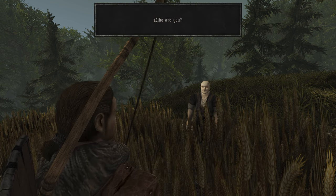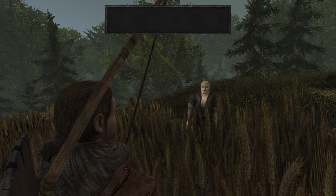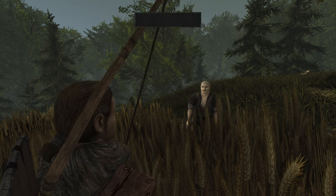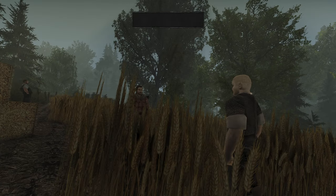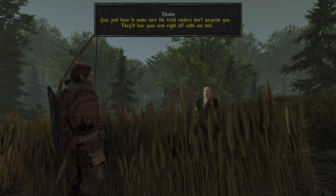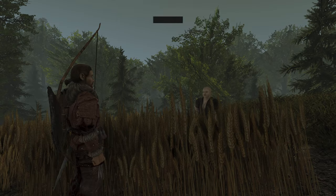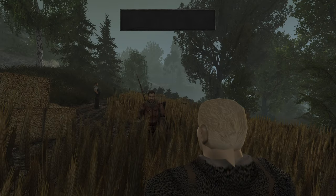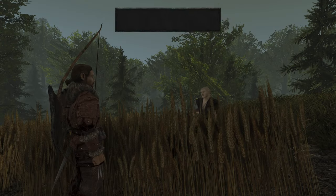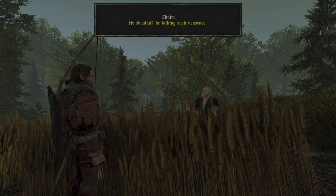We cannot steal from him yet. Who are you? My name is Aenim, I'm one of the field hands and the other part over there is my brother Akel. We've been working here on the farm for several years. How's the field work going? Do you want to help? There's another hole back there — grab it and then head for the field. You just have to make sure the field raiders don't surprise you. They'll tear your arm right off with one bite.